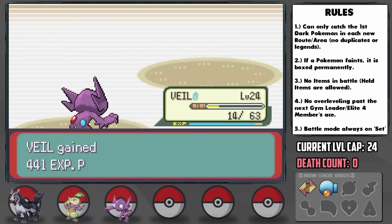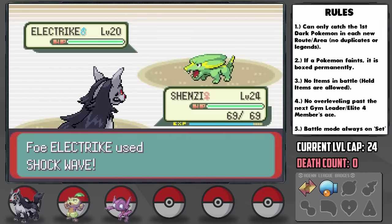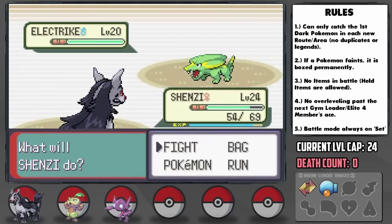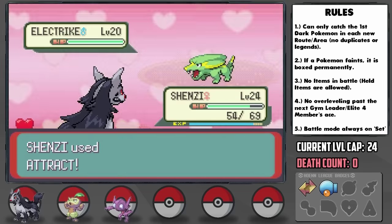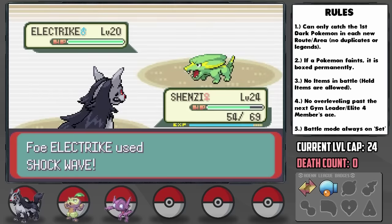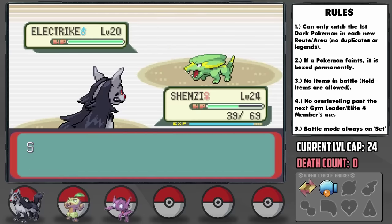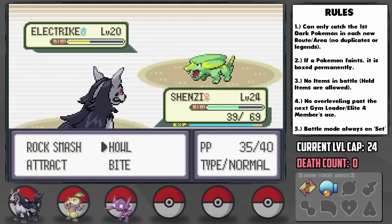He next sends out Electrike and we're definitely in KO range, so I switch in Mightyena, who gets hit by a Shockwave for about a quarter damage. Electrike is male and Shenzi is female, so we can use Attract on it, and here we need to get as many Howls off as we can to increase our attack for what's to come. On the first turn Electrike isn't immobilized by Attract and hits us to just above half, then it uses Howl on itself on the next three turns it can move. We get five Howls off in total and start hitting with Bite to add the flinch chance combined with the Attract, which works well, and we take him out in two hits and level up.